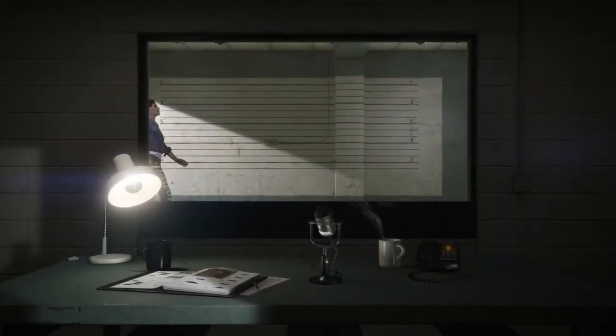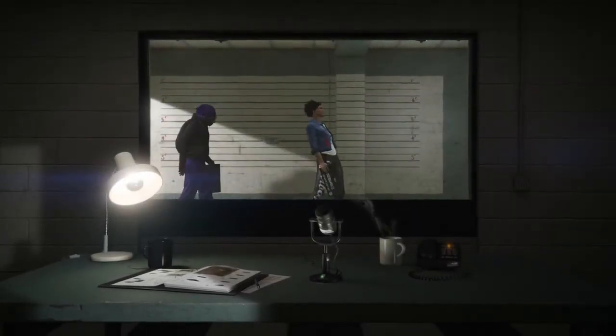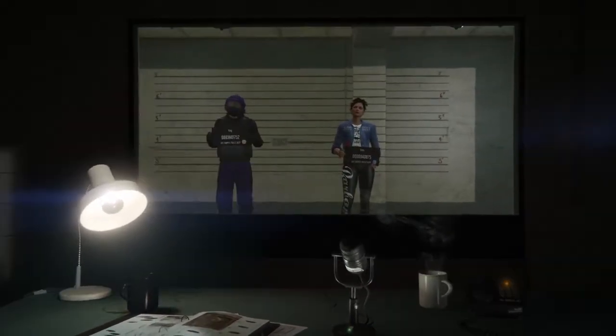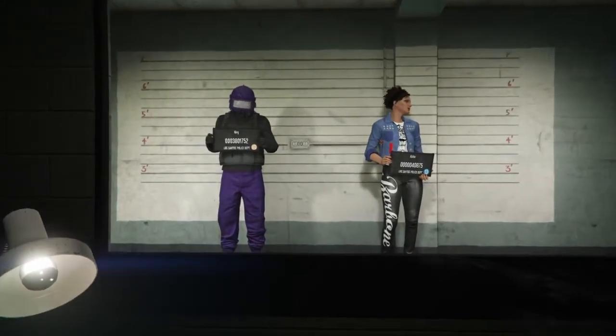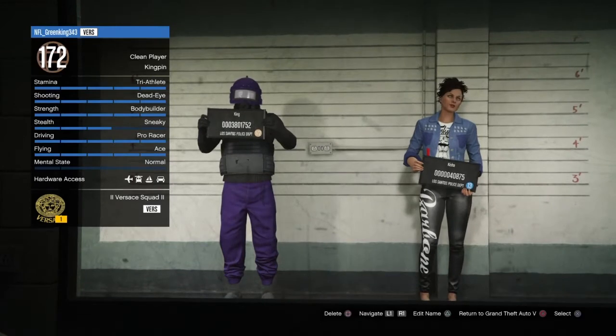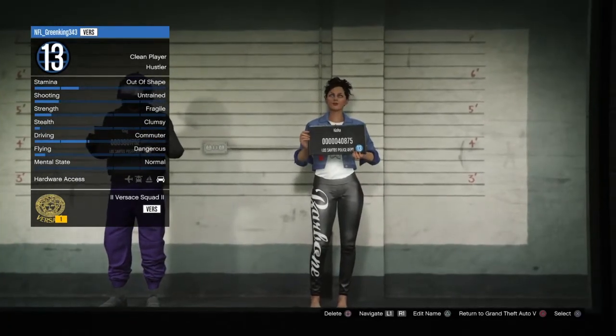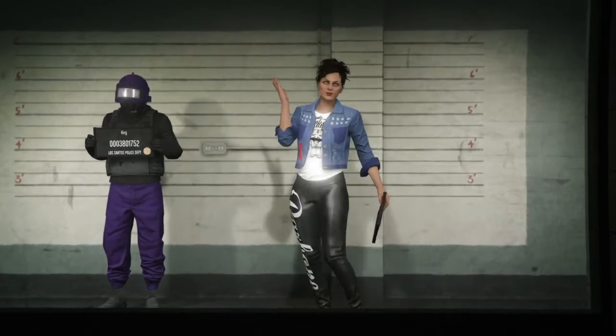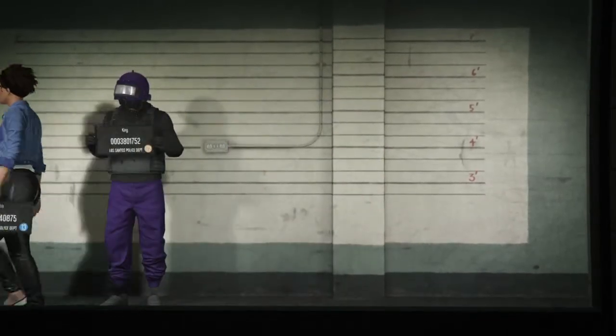Once you're at the character select screen, you want to make sure that you have a male character as your primary character on the left side, and a female character on the right side. If you don't already have a female character on the right side, you can just make a new female character there. Then click on your female character.